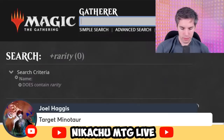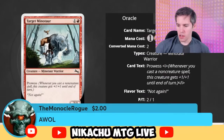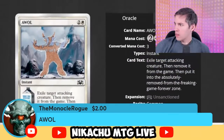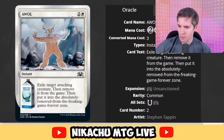Target Minotaur — red, one generic, 2-1 with Prowess. It's ahead of its time. It looks frozen but has Prowess. That card actually works. The Monocle! AWOL — white, two generic instant. Exile target attacking creature, then remove it from the game, then put it in the 'absolutely remove from the freaking game forever zone.' I guess it's something beyond the exile zone — even beyond it. Beyond exile. If your commander went there, it's never coming back.